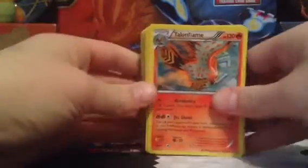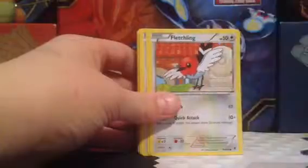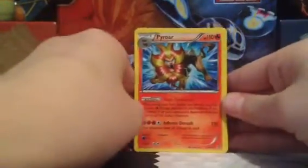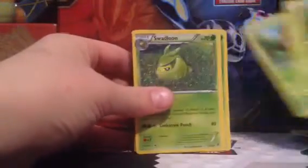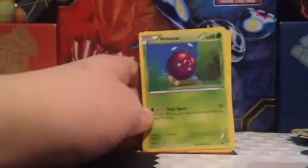We've got another one of those, I believe three Fletchinders — actually two Fletchinders. A four-line of Fletchlings. Two Litleos, which evolves into Pyroar. This Pyroar is actually a pretty good card for only being a Stage One. We've also got a couple Swadloons — three of them — then two Swadlemoons, and two Yanmegas.